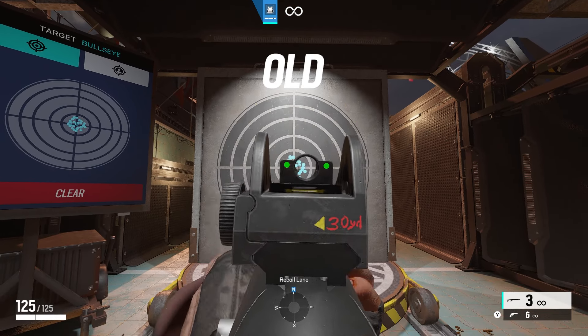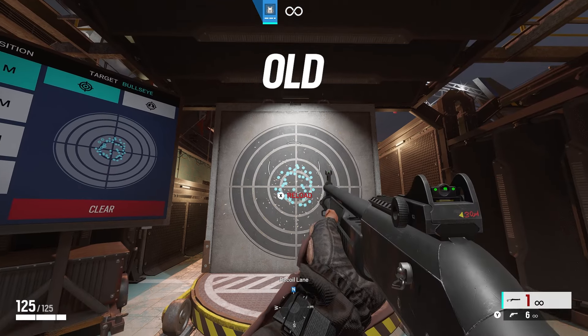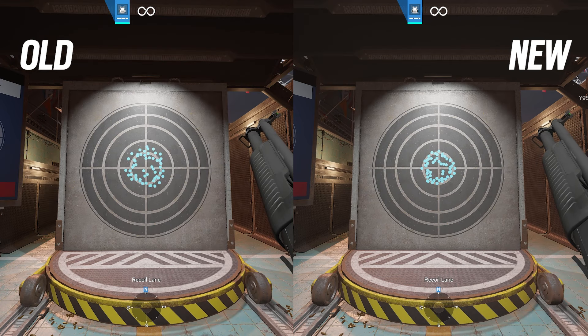Up next is the SGQCB, available for Twitch, Lion, Doc, Rook, and Grim. I'm expecting to see similar buffs to what the Supernova and the ITA-12L got in the last video. And we do see an improvement while aiming down sights, with pellet spread definitely reduced and bringing it in line with the Supernova. Same story with the hipfire — you can definitely see a reduction in pellet spread. I would say the ITA-12L, the Supernova, and the SGQCB are now essentially the same in pellet spread. There's no longer much definition between them — it'll come down to their recoil that makes them unique.